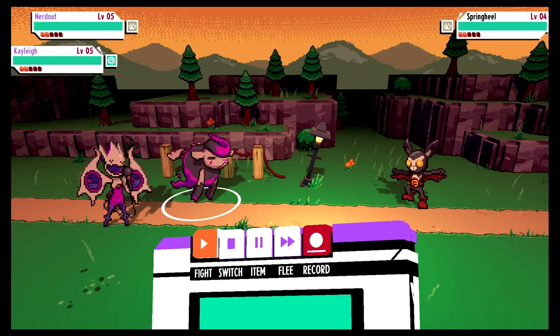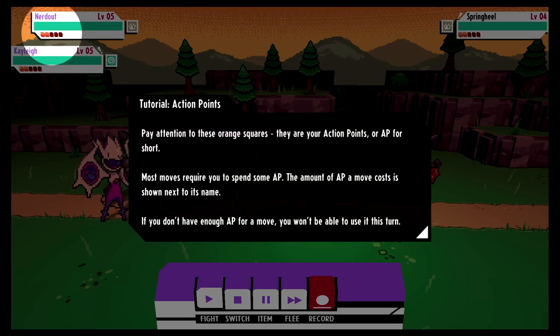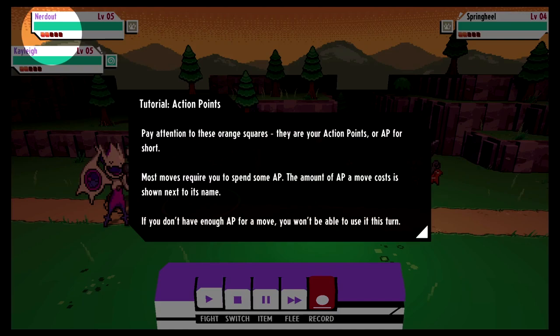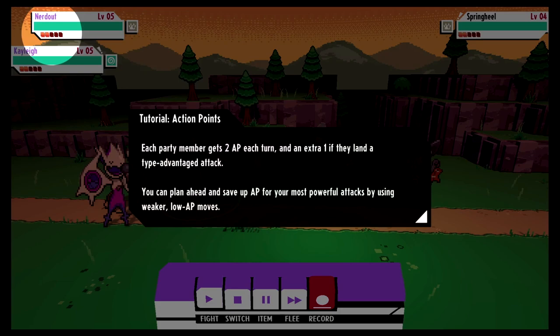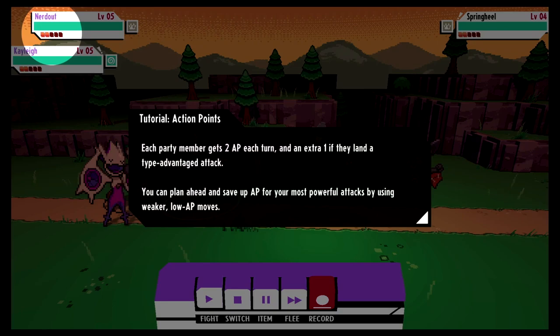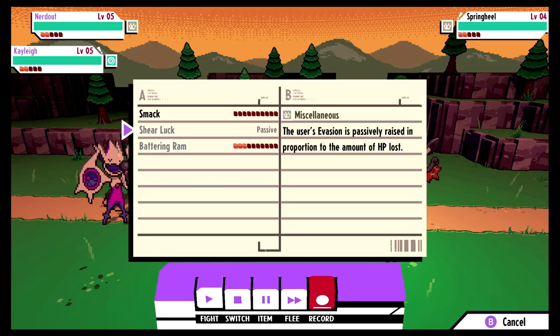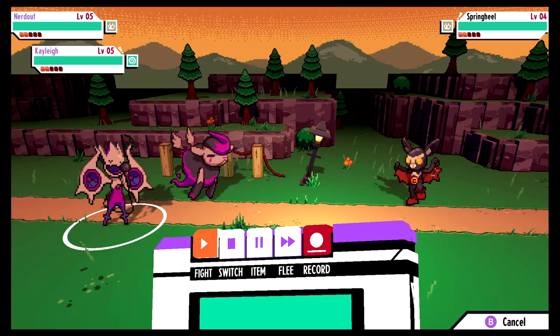We're transforming — okay, here we go, we're just gonna fight. We have action points now. Pay attention to these orange squares — they are your Action Points, or AP for short. Most moves require you to spend some AP; the amount a move costs is shown next to its name. If you don't have enough AP for a move, you won't be able to use it this turn. Each party member gets two AP per turn, and an extra one if they land a type advantage attack. You can save up AP for your most powerful attacks by using weaker low-AP moves. Smack doesn't use any AP, and Battering Ram uses three — that's why it's grayed out.